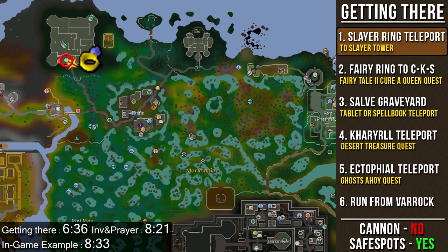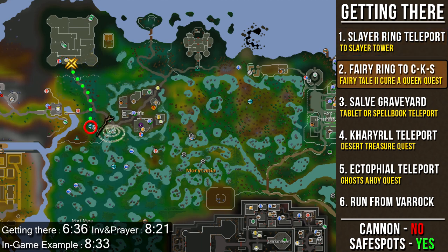The fastest way to get here is by using a Slayer Ring and teleporting to the Slayer Tower. You can buy the ring for 75 slayer reward points, which gives 8 charges, or unlock the ring-bling-and-lock at the Slayer Store for 300 reward points so you can make the rings yourself. The next fastest way is to use the Fairy Ring code CKS, which brings you just south of the tower, and then run north.